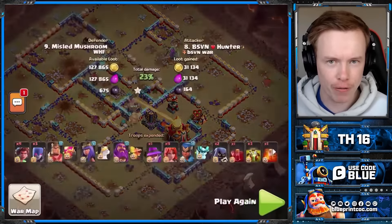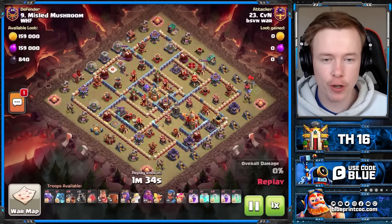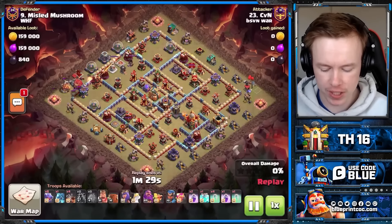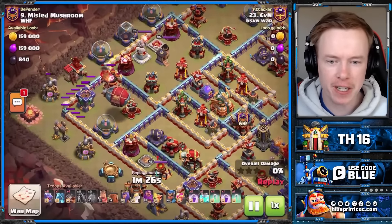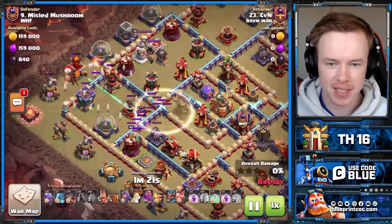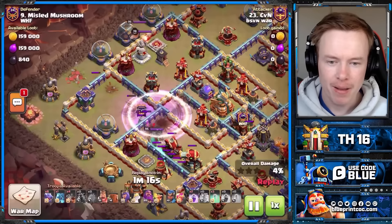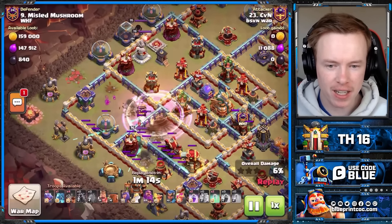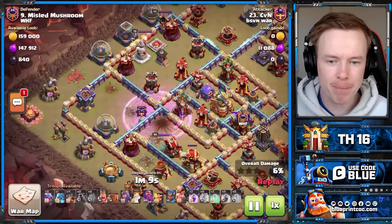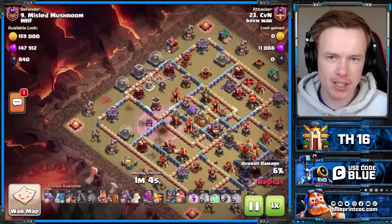Somehow after this we got an extra five defenses. That's the only Root Rider replay I'm going to show in this video — it wasn't the only Root Rider hit, just the only one where my base didn't make the attack look terrible. After giving up on Root Riders, they tried to come in with some Super Archer Clone Blimps. But we've got the SAM setup and the Giant Bomb setup, so we got the clone there — and goodbye.